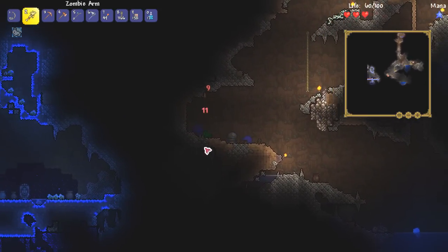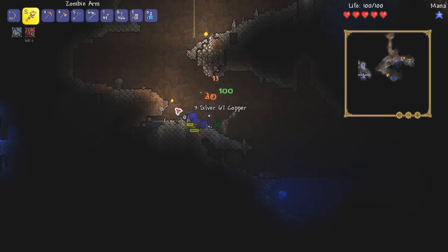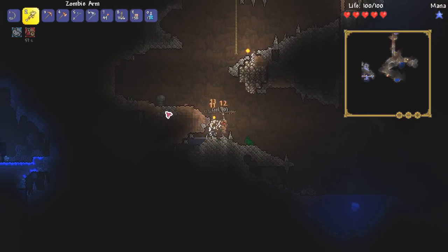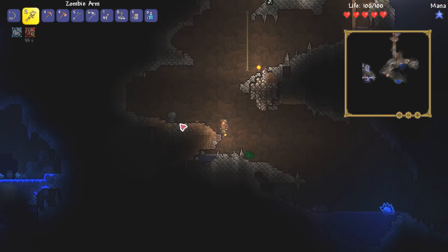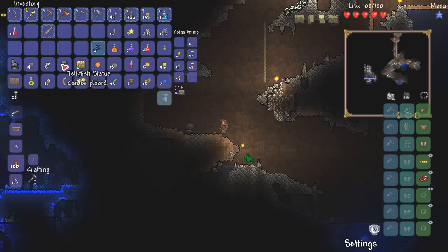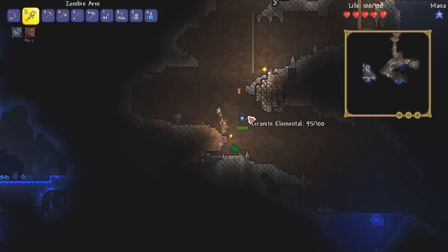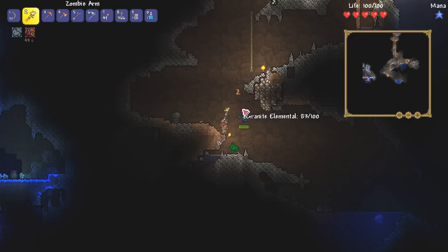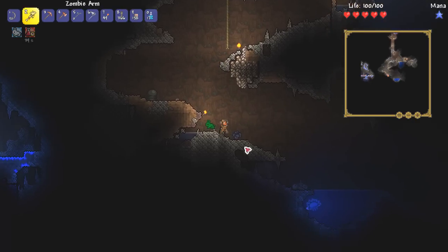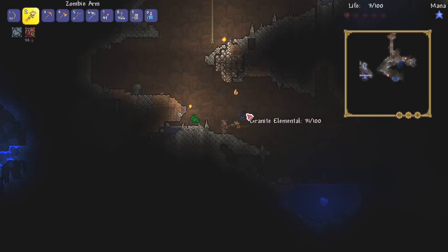I've just spawned a bunch of slimes like an idiot. But wait — I have a good idea. We could use this to our advantage to try and get a slime staff! That's a good little idea if we could be bothered to do it. We're down to two health — that's never good.